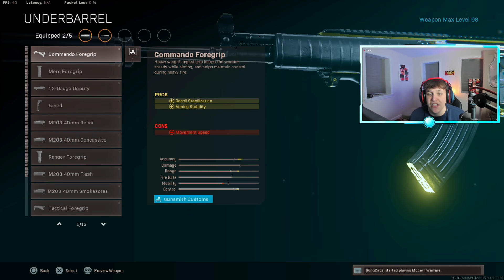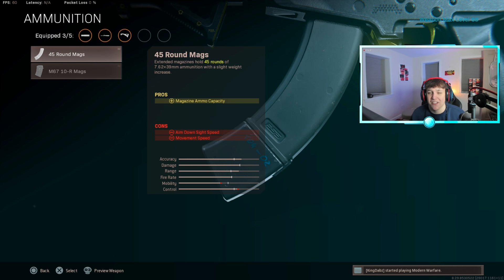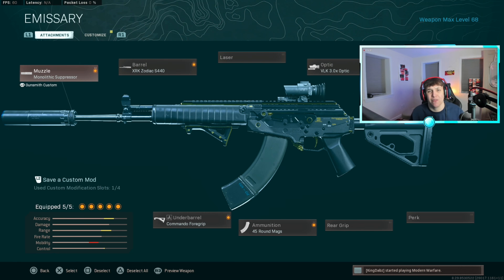For the underbarrel, use the Commando Foregrip to reduce ADS speed and horizontal recoil — super crucial on the Amax. For the magazine, go with the 45-round mags for that extra ammo, since the default mag count gives you basically nothing. Last but not least, put on the VLK 3.0 optic. The VLK is the best on the Amax because it's a slow-firing gun with quite a bit of vertical recoil, and the VLK handles that really well.